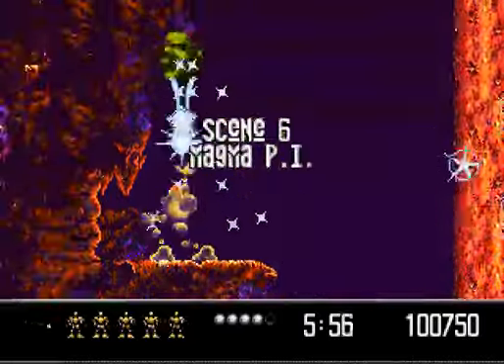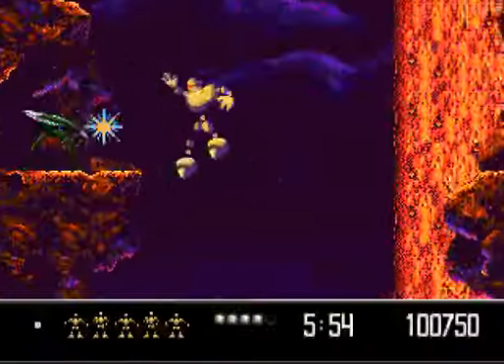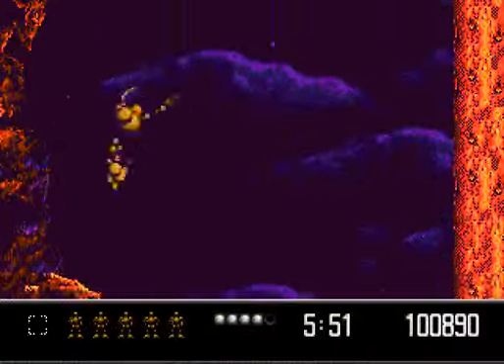Greetings, and welcome back to Let's Play Vector Man 2! We are in scene six, Magma PI. Oh god, the puns just keep on coming, don't they?